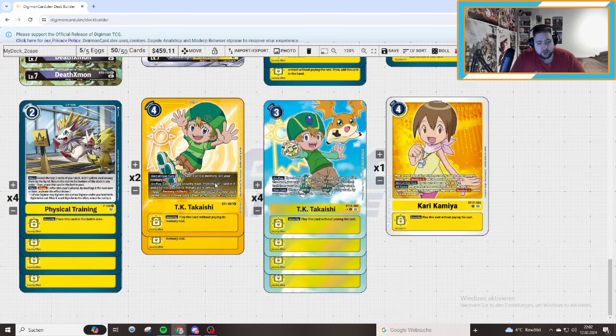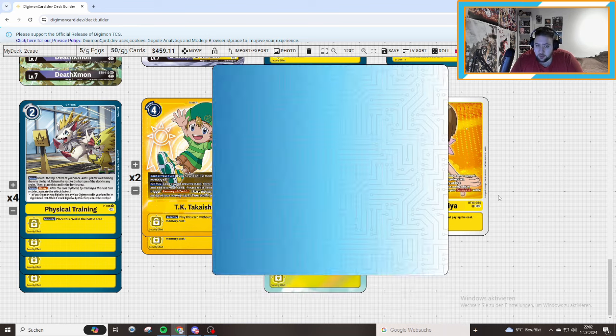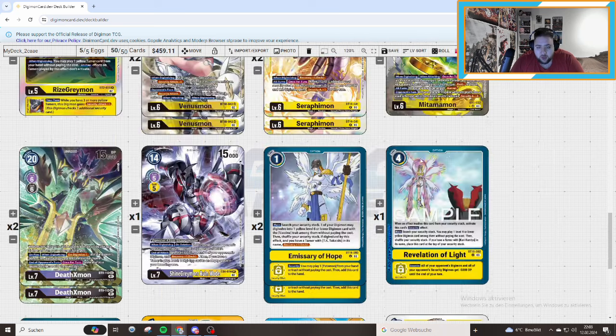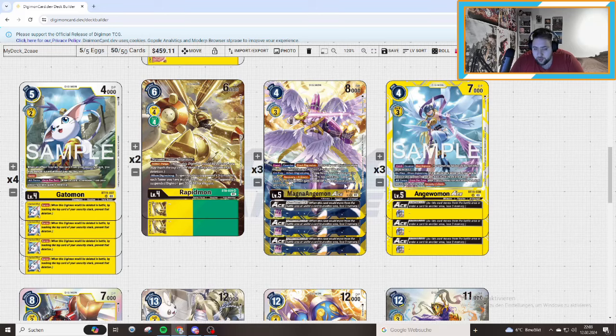For physical training, simple as it is — 2 TK to search our security for some stacks. If you want to play it as a 3-of, you can if you have a memory Tamer. We're playing the new Kari now instead of the old TK — Kari is a memory Tamer, same as old TK. When an effect trashes this card from your security stack, one of your opponent's Digimon gains minus 1 until the end of your opponent's turn. By suspending this Tamer, one of your opponent's Digimon gets minus 1 attack until end of opponent's turn — with Militamon that's minus 3, so Leviamon can swing. She's good as a 1-of. You can play all four Aces to always do your stuff — pretty okay versus various opponents.